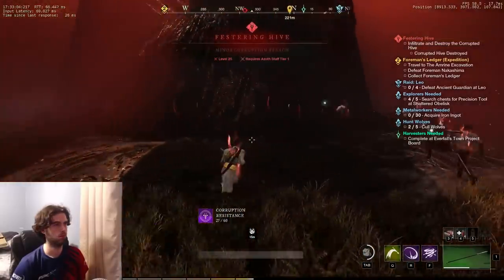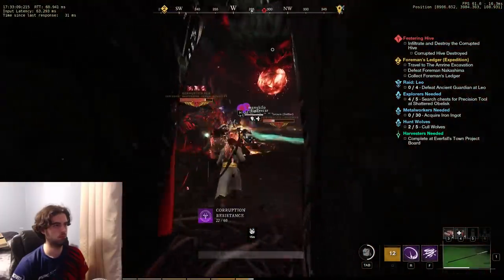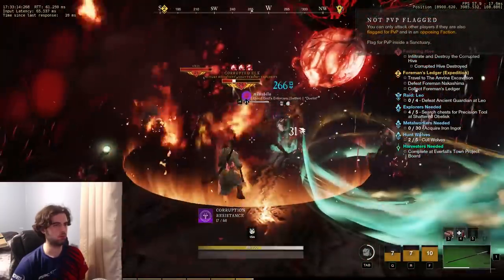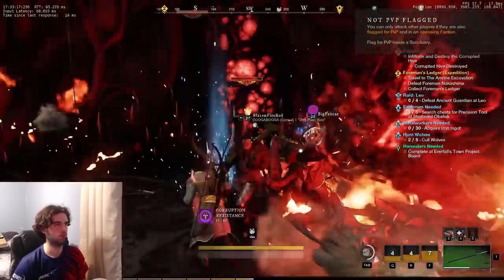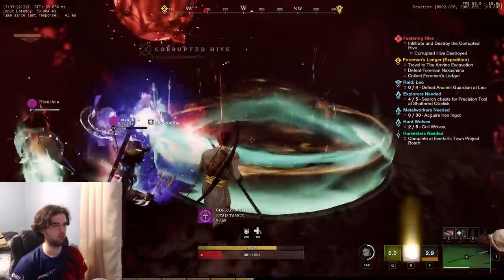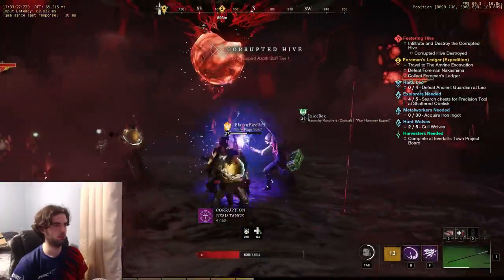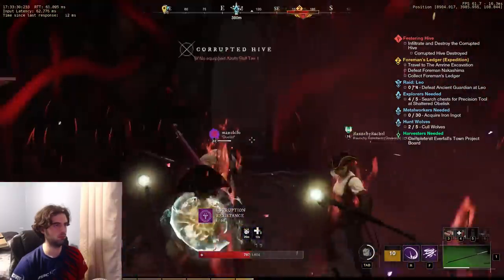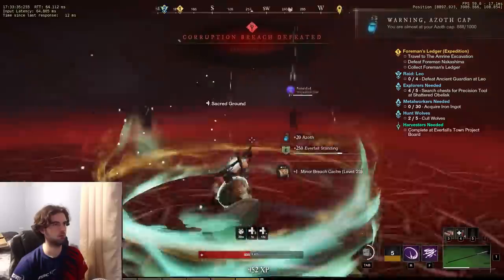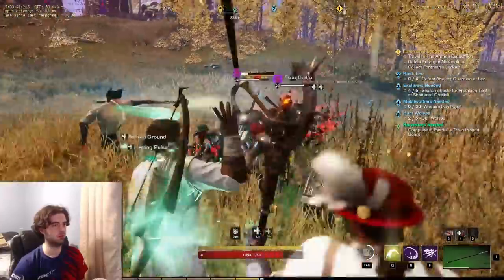Another type of PvE content that can pop up while adventuring is an open world event, where a bunch of players try to zerg down a boss or one of these infinite spawn corruption events. They're pretty fun — it reminds me of events in Elder Scrolls Online where a bunch of people on the server run in to complete it together. I haven't had the opportunity to try the dungeons yet, but I'll cover that when I get more experience. I'm not a PvP player, so you definitely do not want PvP opinions from me.